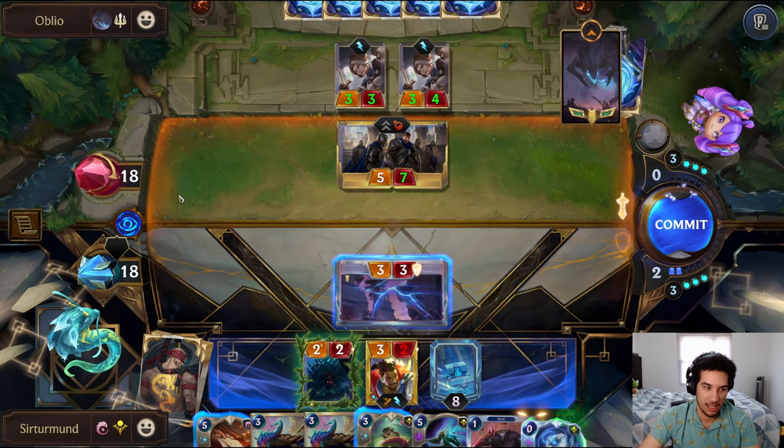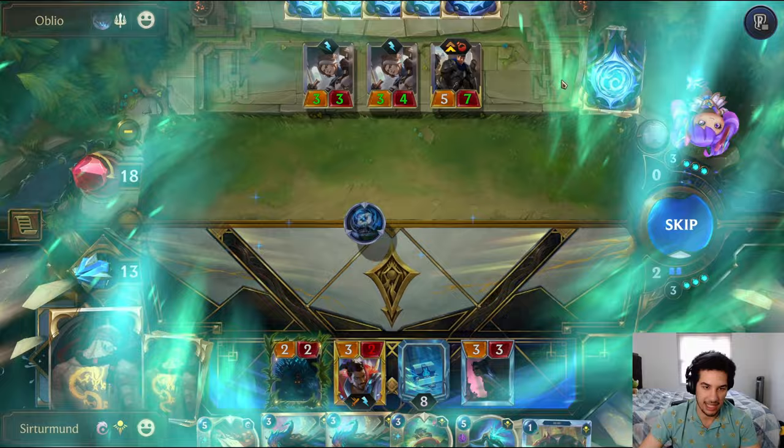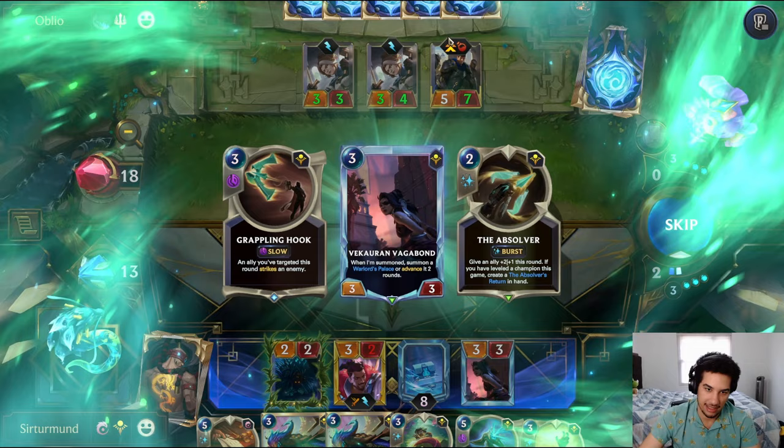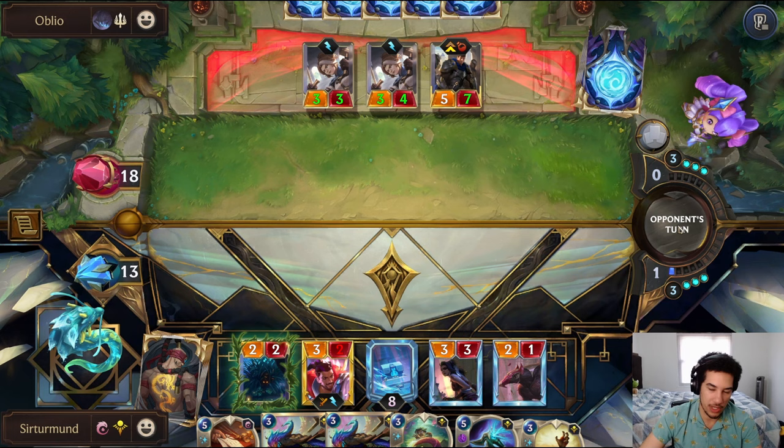If we block here, we're not accomplishing much — maybe saving ourselves 5 health. Let's get the Lee Sin. Not a Lee Sin. I guess let's get the Quicksand. Let's get the Lee Sin. That's not a Lee Sin! I guess let's get the Absolver for now. Set up for when we do get the Lee Sin. When we do get the Lee Sin, we should be okay.